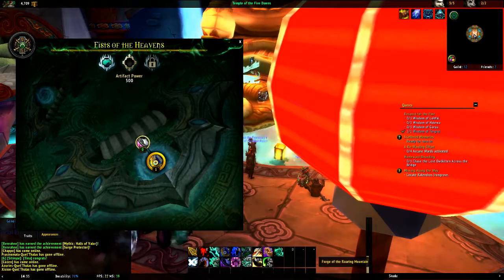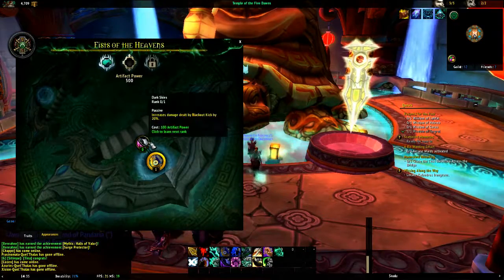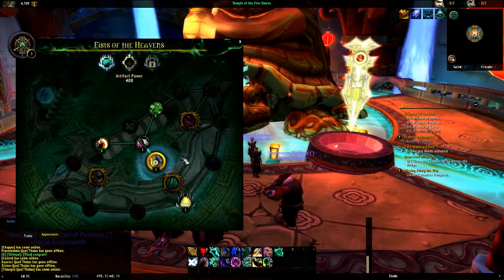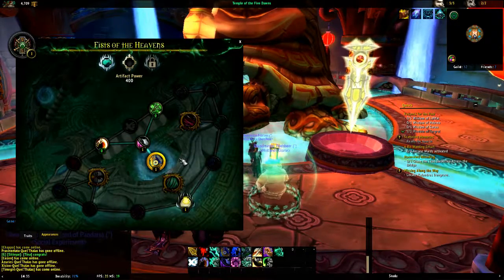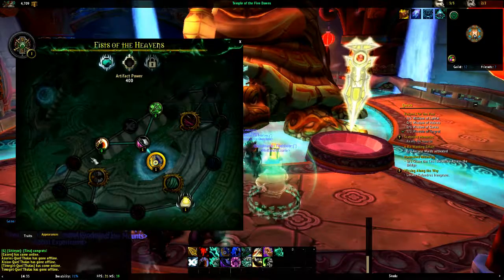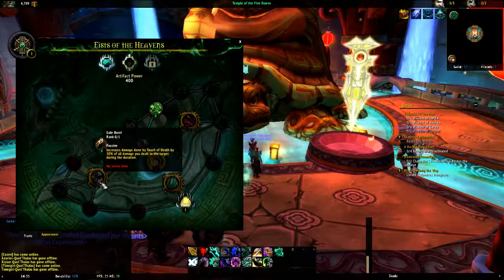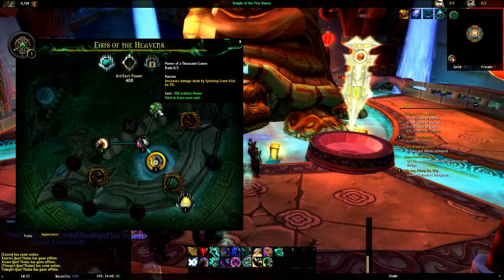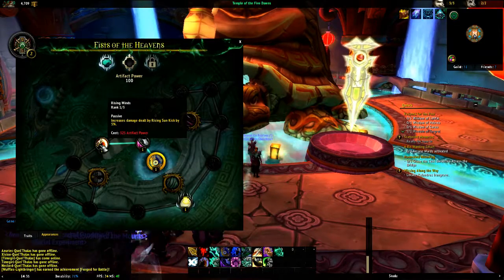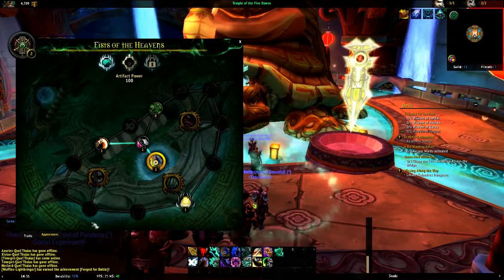This is how Artifact upgrades work: you go back to your class hall and use the forge there — in my case it's the turtle head of the statue — and with the Artifact power points you've collected, you can put them into upgrades. These are all the upgrades for the Fists of Heaven, which is the Windwalker bonus. All of these bonuses are very powerful and great for what they do. It's about which one you choose for your playstyle. Personally I prefer single-target, and my AOE comes from Storm, Earth, and Fire, which makes two copies of me.